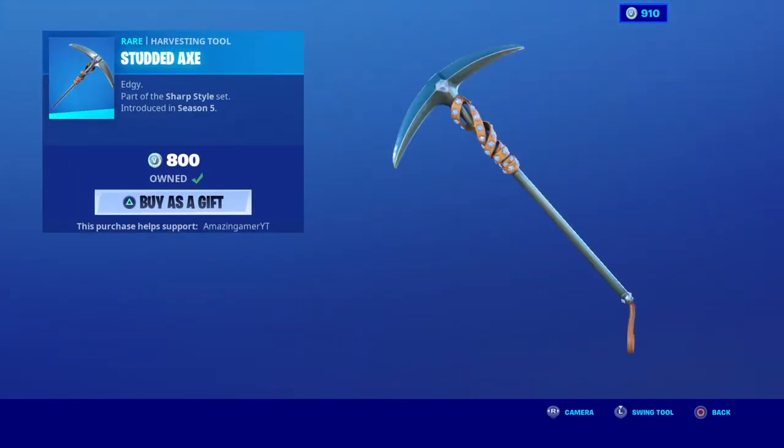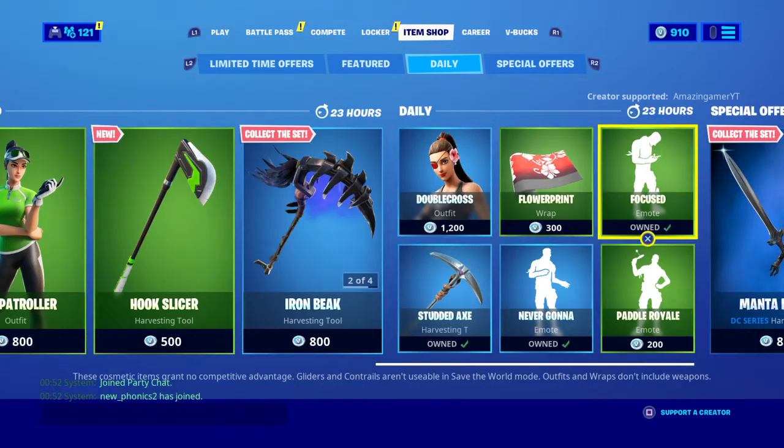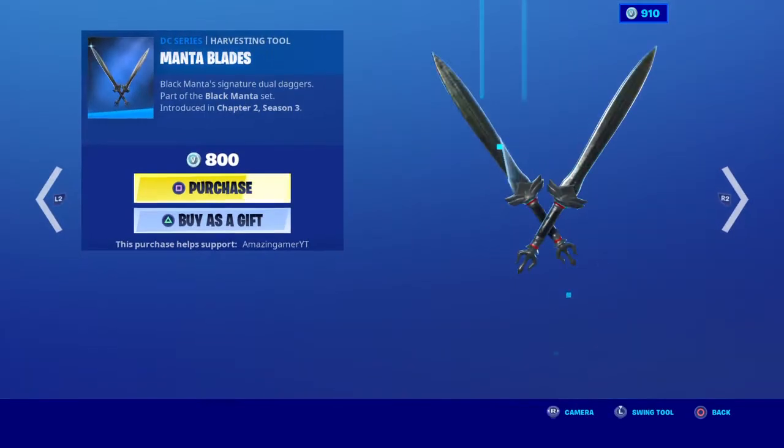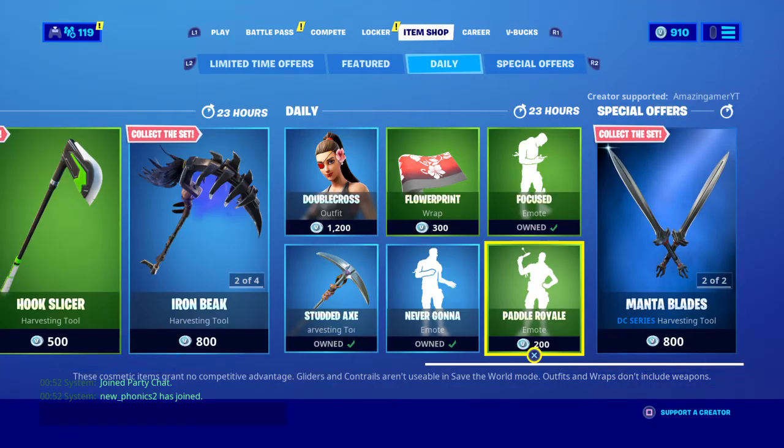The studded axe is back already — literally I got gifted it a couple of weeks ago, thank you for gifting me that. We still have the black manta skin with the babbling manta pack, and the manta blades are still in the shop.